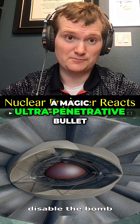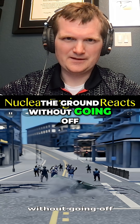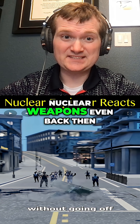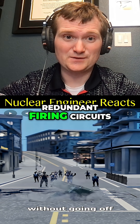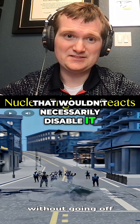That's assuming this is a magic ultra-penetrative bullet. Now, good luck hitting that detonator wire — nuclear weapons, even back then, do not rely on a single wire to function. They have several redundant firing circuits, so even if you somehow hit one, that wouldn't necessarily disable it.